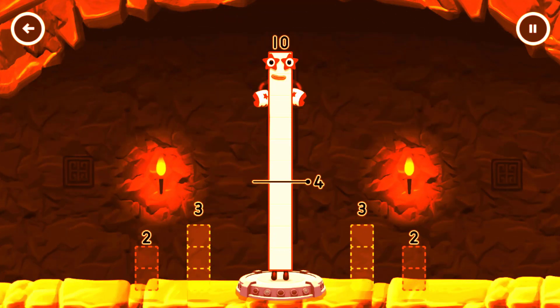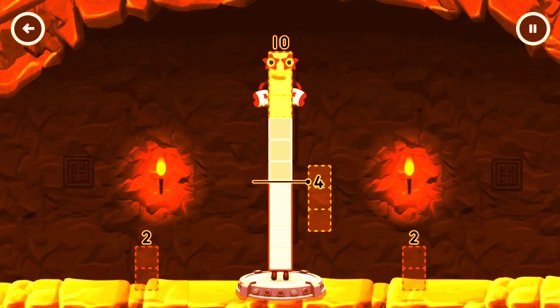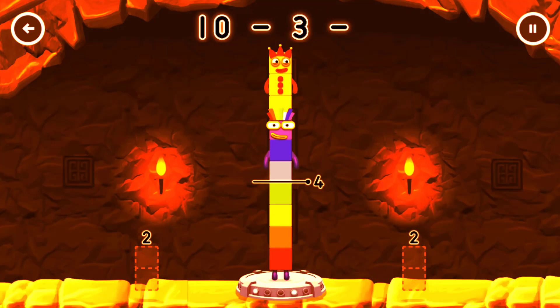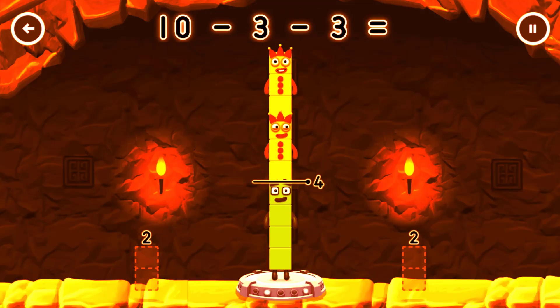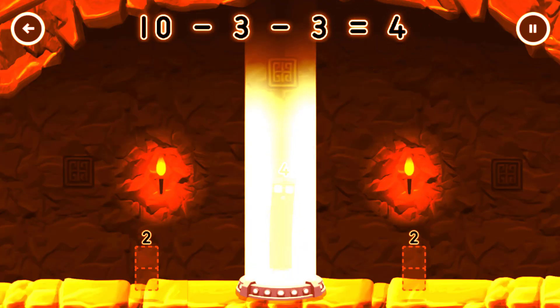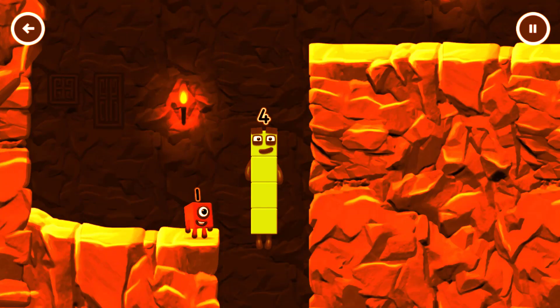Take number blocks away from 10 to leave 5. 4, 3, 3. You cracked it — 10 minus 3 minus 3 equals 4.